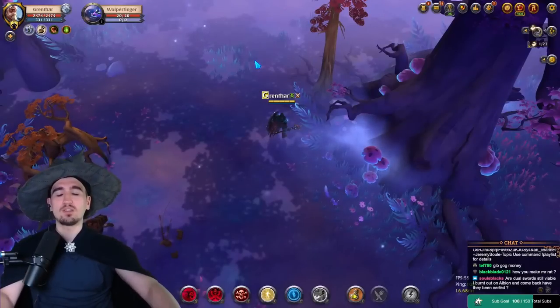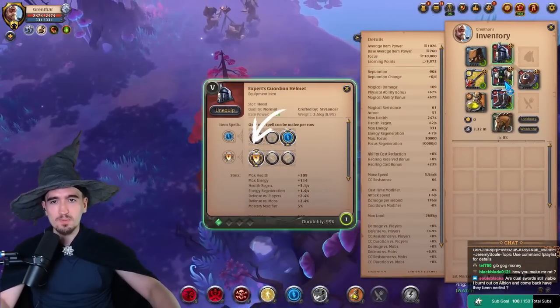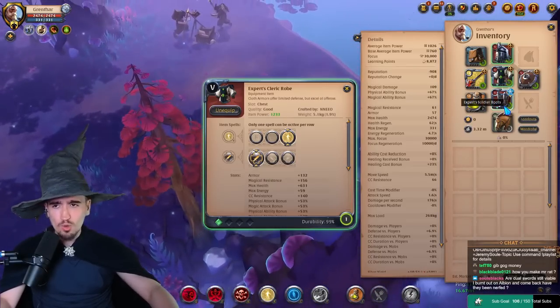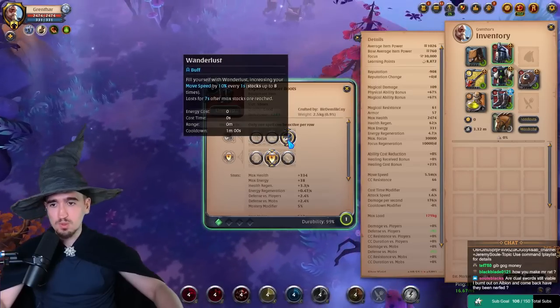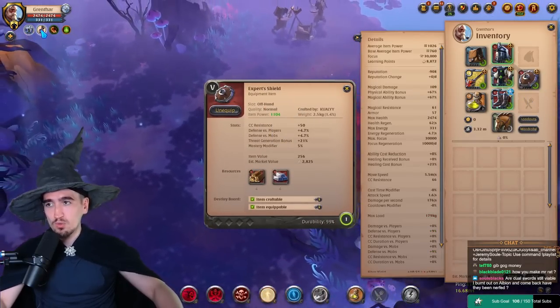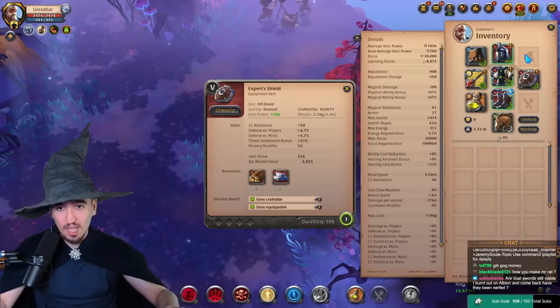The build that you want to be using goes like this. Guardian Helmet, third spell, first passive. Cleric Robe, third spell, first passive — you could also replace this with Mage Robe, but I prefer Cleric Robe so I can fight tougher opponents. Soldier Boots with the third spell, second passive. A shield as an offhand. You want to have Beef Stew for food and at least a normal cape.